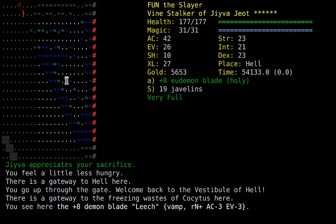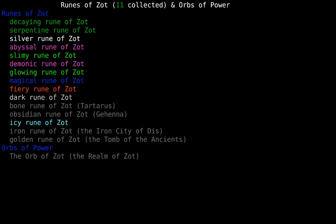Hello everyone, and welcome back to a new episode of Dungeon Crawl Stone Soup. We're playing Fun, the Vinestalker Artificer of Jeeva for Diesel Robin Season 5. In the last episode, we picked up the Icy Rune. And next up, we're going for the Obsidian Rune in Gehenna.